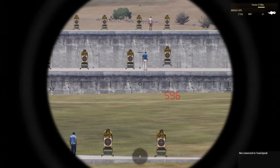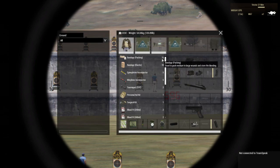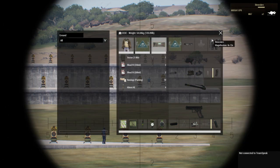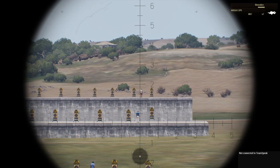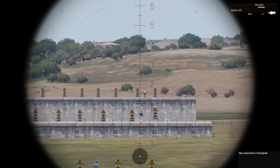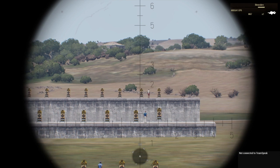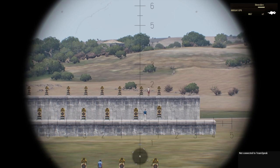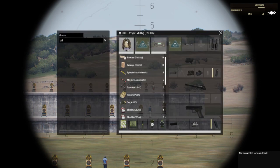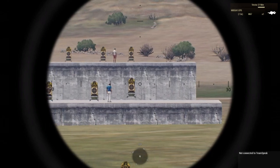Let's try this guy here in the blue and white. Change back to the binoculars — his height is about 0.6 mils. So 200 divided by 0.6 would be 333.3 recurring; take 10% off that which would leave you exactly 300, which should be right because it looks like it's on a 300-meter mark. Change back to the rangefinder and range him in — 298.